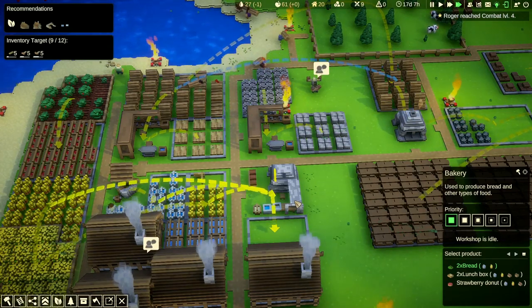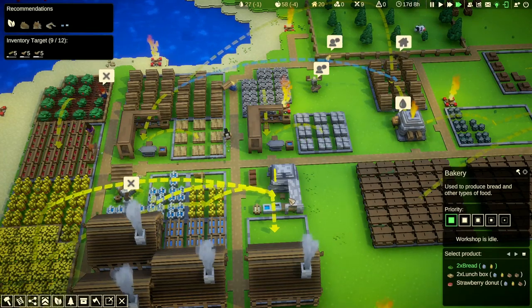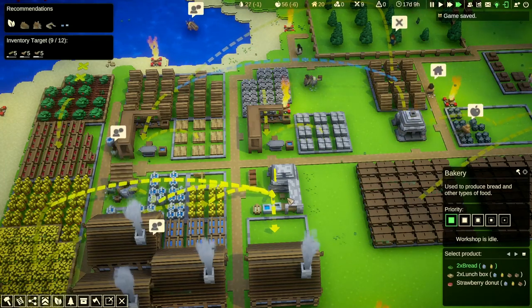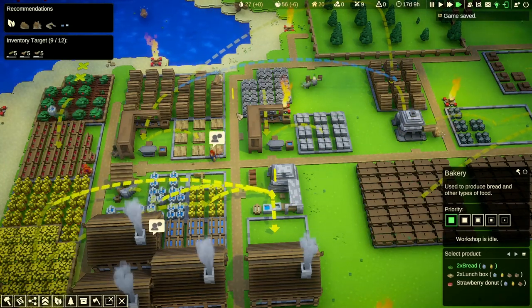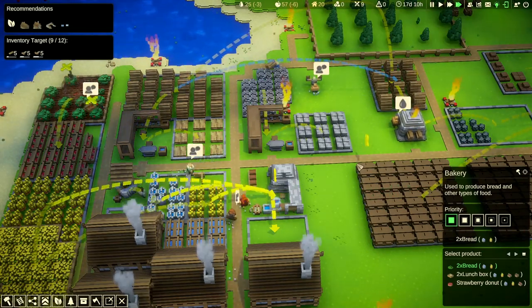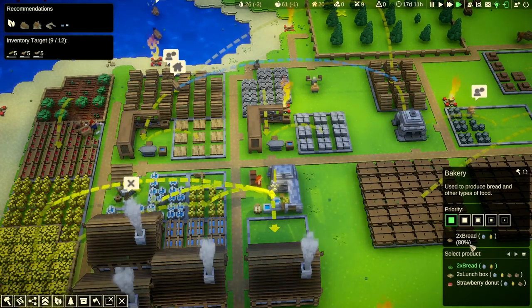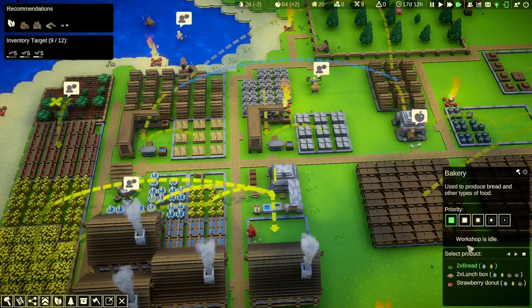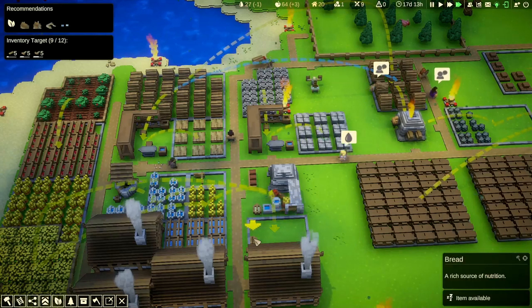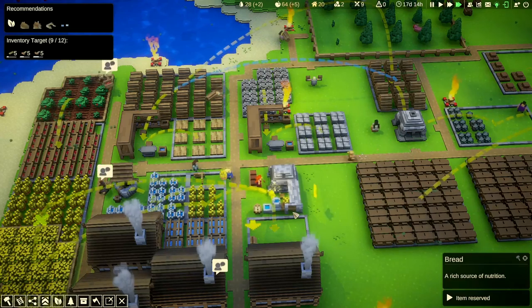No inputs — oh! I forgot to connect the water, that's what I did. Now she should be coming to work. Come on, now. Oh my god, there we go! Thora is now making bread. There's the bread being made — we have bread production now.